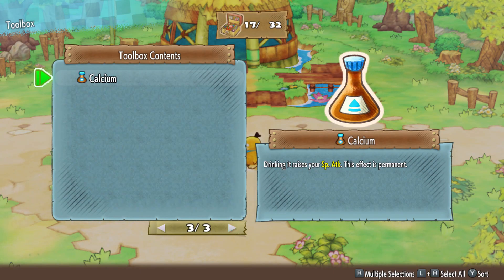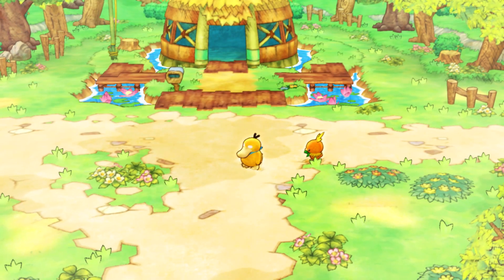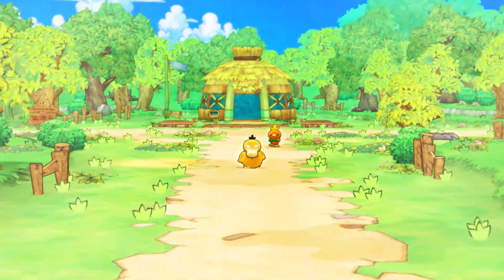So what do we got here? Attack, Defense, and Special Attack. I can't use these outside dungeons, right? I forgot - we're not allowed to drink outside of dungeons.